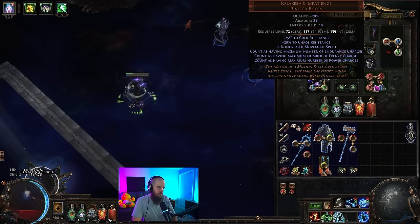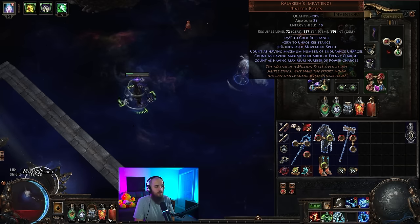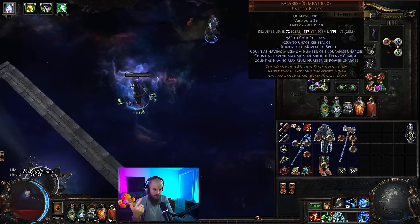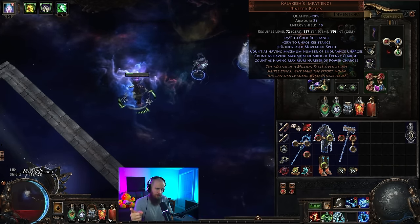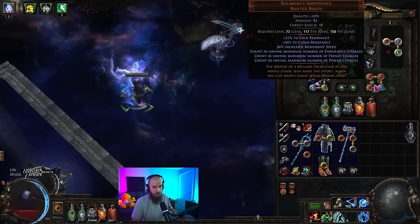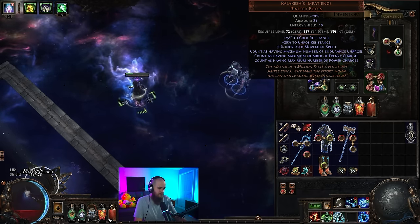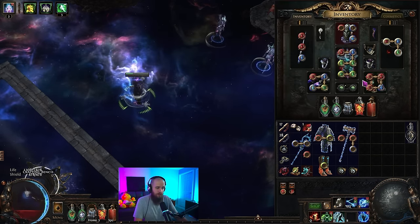Then we've got Relic Kesh — these are like a divine and a half right now. This makes it so that we don't need to invest points into getting Frenzy Charges, Power Charges, or Endurance Charges — we just count as having all of those at all times. Really solid, gives us some physical damage reduction, move speed, cold resist, and chaos res. You could get a corrupted pair for like plus-two Duration Gems for Sigil of Power, which would probably be pretty good.